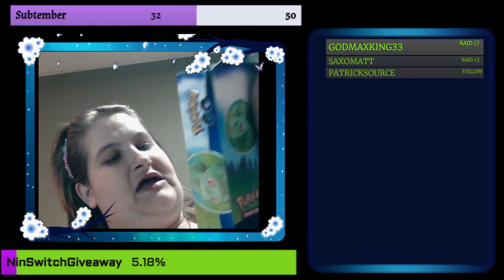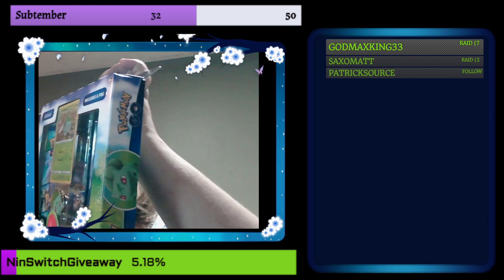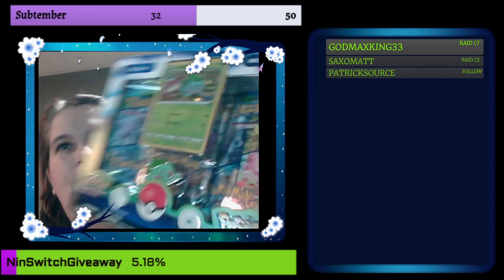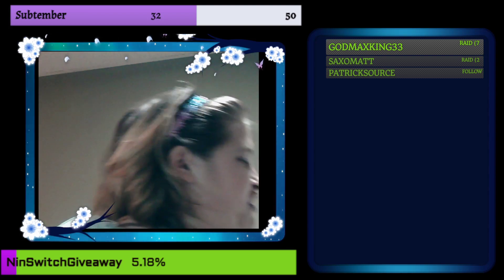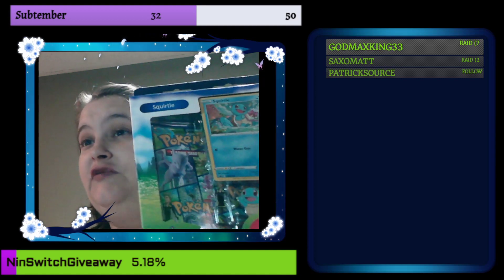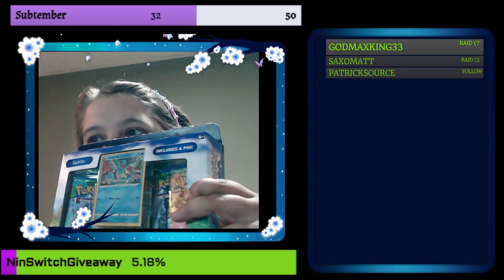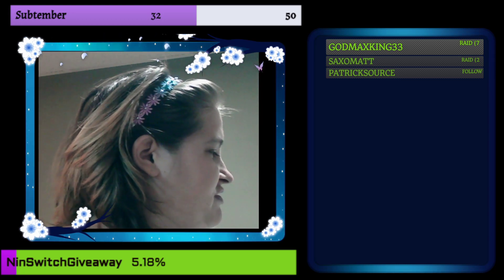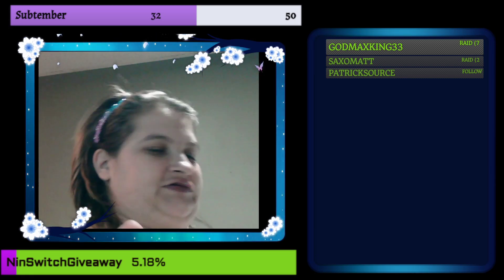The other ones we're going to be opening are Bulbasaur — it includes a pin, as you can see — and we'll be opening a Squirtle. I'm kind of sad they did not have Charizard, but whatever. So we got Bulbasaur and Squirtle.